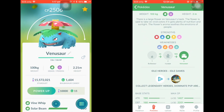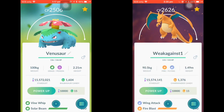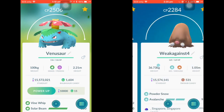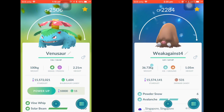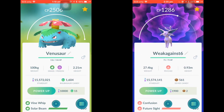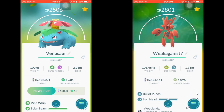Moving on to Venusaur's weaknesses: it's weak mainly to Fire types such as Charizard and Blaziken, and also Ice types. There is a caveat though — certain Ice types have dual typing, such as Lapras (Water/Ice) and Piloswine (Ice/Ground), where Venusaur might do well with super effective moves but also takes hard hits back. You also have Psychic types such as Alakazam and Espeon, which are strong against Venusaur's Poison typing.